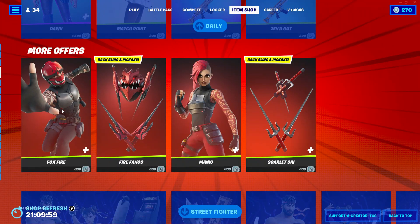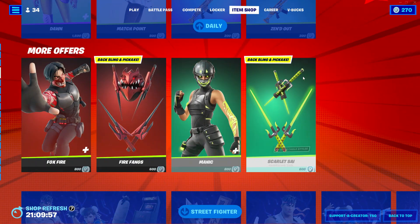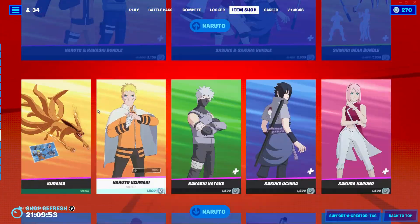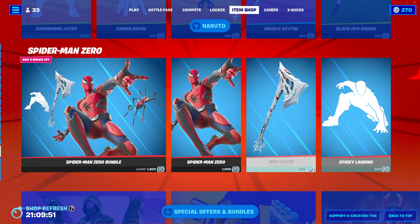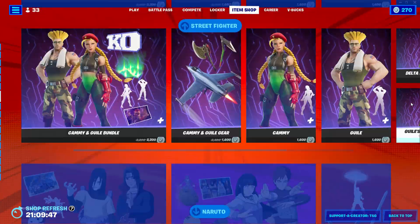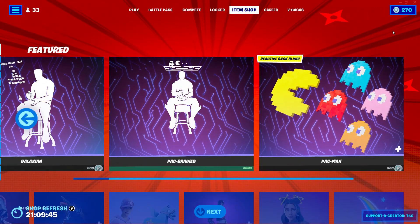We still have the Foxfire skin, along with the Manic, Street Fighter, and Naruto skins, as well as Spider-Man Zero. And yeah, that'll be it for my item shop video today, guys. I'll see you in the next one. Bye.